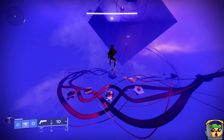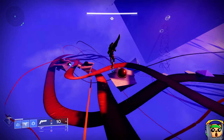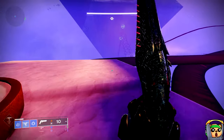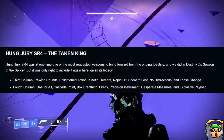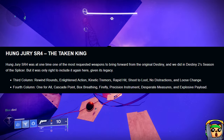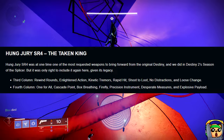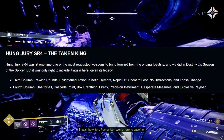Finally, to close out, we have the two most underwhelming weapons. First is Hung Jury — and it being the 18th time it's been re-released. I don't really hate Hung Jury, I just think the aura of that weapon has been taken away because it's been brought back so many times. Third column: Weaver Rounds, Enlightened Action, Kinetic Tremors, Rapid Hit, Shoot to Loot, No Distractions, and Loose Change. In the fourth column: One for All, Cascade Point, Box Breathing, Firefly, Precision Instrument, Desperate Measures, and Explosive Payload.